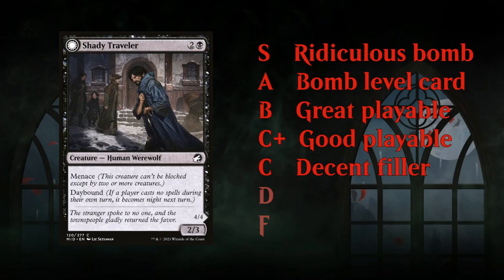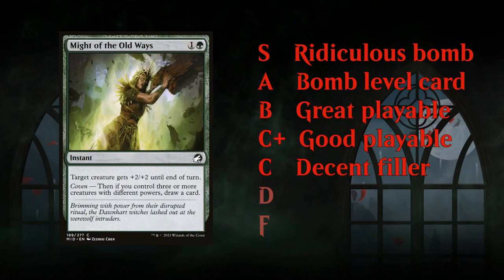The C tier contains still-playable cards. These are not necessarily exciting, but you need enough playables to make your deck, and curve considerations come into effect. If you don't have any two or three drops you might have to take slightly weaker cards like Shady Traveler to round out the deck. Pump spells often fall here — cards you're happy to have in aggressive decks but don't need to prioritize during the draft.